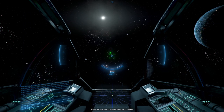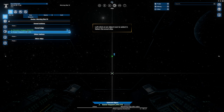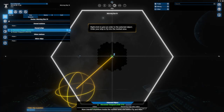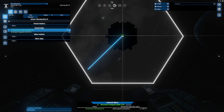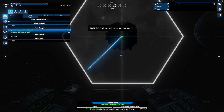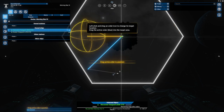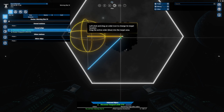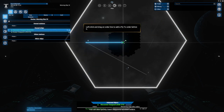Today we'll go over how to properly set up orders. Open the map. Select the scout ship — okay, that one. Now interact anywhere inside the marked area and select 'fly and wait.' Your scout ship will fly to this position. You can give several orders in a row, which will be executed in the order they're given. Add a second 'fly and wait' order anywhere you like. You can move some orders around by dragging the order icon — you can even drag them. That's impressive.